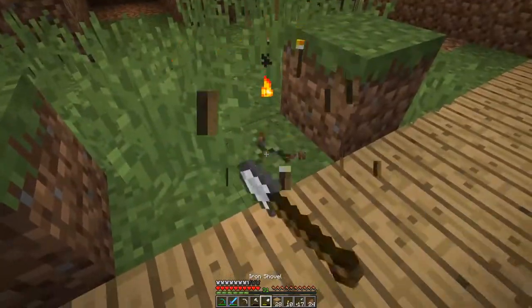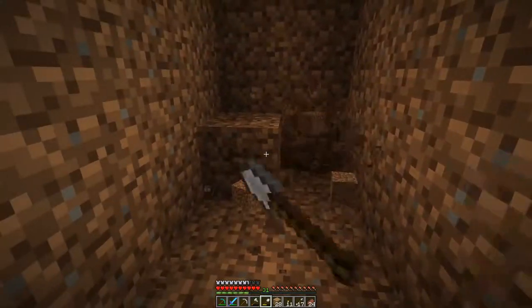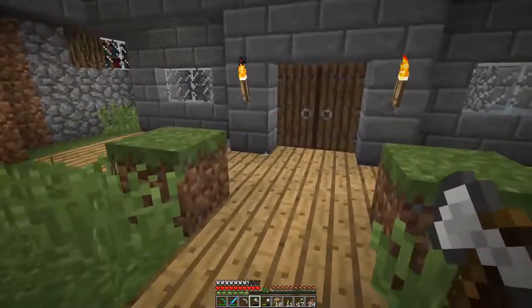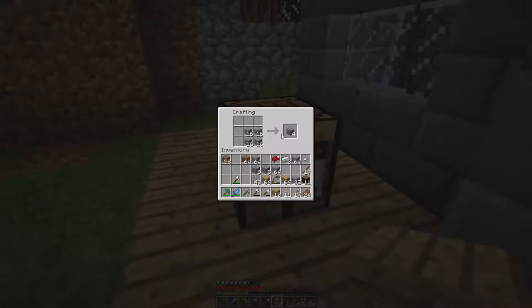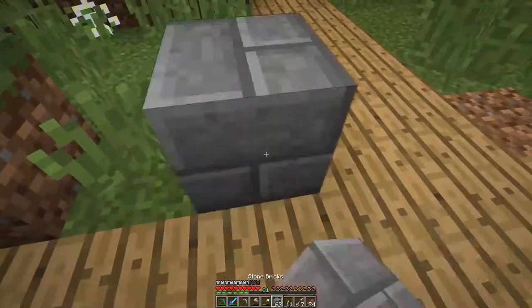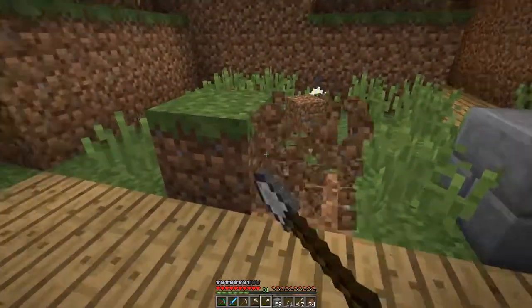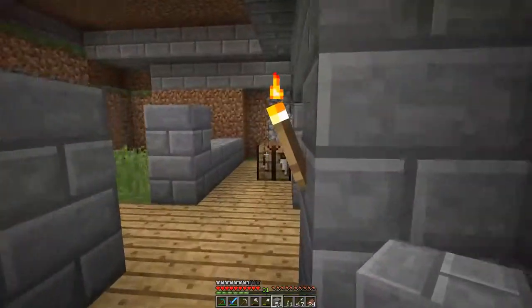I've got a bunch of different ideas for our server here but haven't really been on too much to start putting them together. So here's where I'm going to put the corners of each of the cells - where you can only get into it from the sides. And I think right here in the middle of each one of them I'm going to end up putting some sort of bars so they can see out. You can kind of taunt them a little bit - I guess that's horrible to do, but oh well.